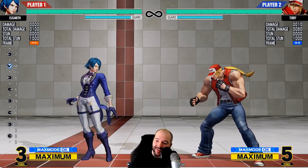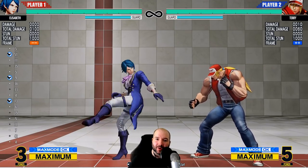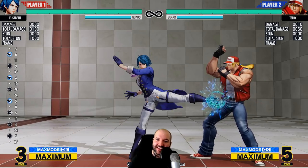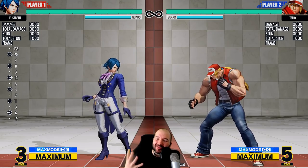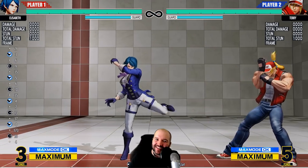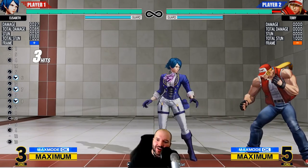Generally, you're gonna want to stand at about this close-to-mid range with Elizabeth, because she has a few things that are really strong here. For one thing, she's got her standing D — this is a very powerful poke. It's gonna hit people all the time, catch them out of jumps, counter-poke — a very strong tool that's gonna scare the opponent and make them sit still.